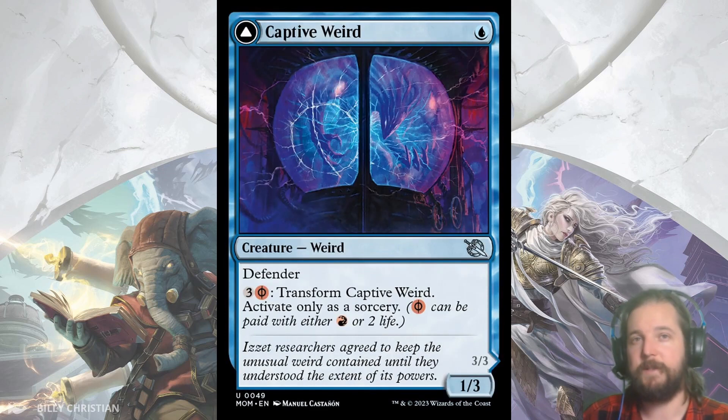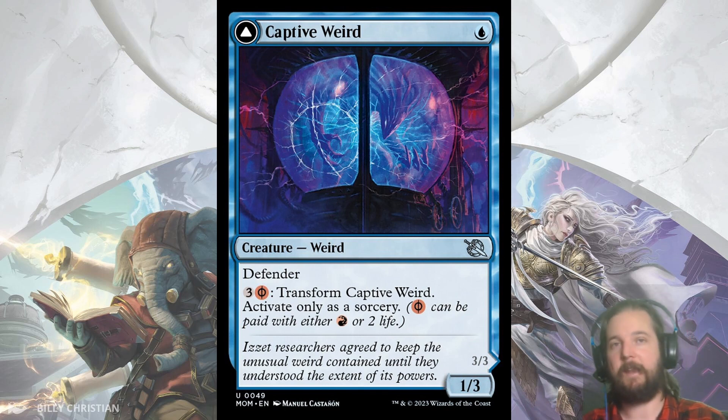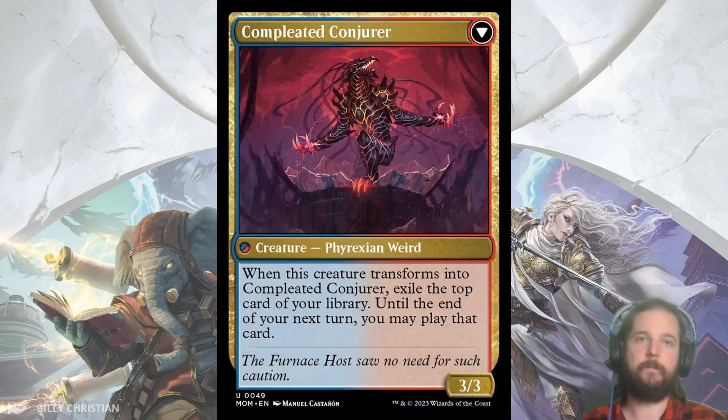Now for the blue uncommons. Captive Weird is a 1-cost 1/3 with Defender, and for 3 and a Phyrexian mana it flips into Completed Conjurer, a 3/3 that when it transforms exiles the top card of your library, which you can play until the end of your next turn. The end of your next turn is key, since it allows you to flip this on turn 3 without worrying about losing value. A 1/3 for 1 that gives you a card draw for 3 later sounds an awful lot like Thraben Inspector but with a 3/3 body — I'm guessing this is going to play very well.